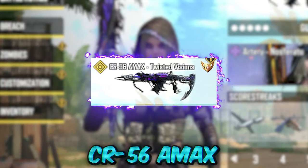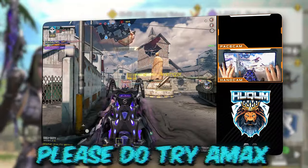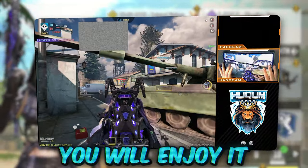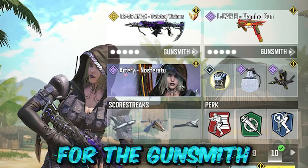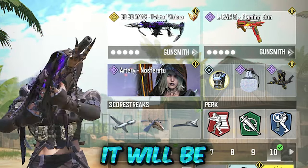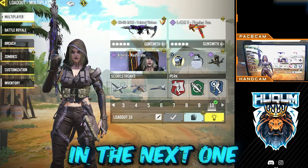Hey guys, what's up. CR56 Amex is for sure second to meta. If you are bored of meta, please do try Amex — you will enjoy it. This is the entire setup that I was using for the gunsmith when I called the nuke. It will be on the screen, so enjoy the gameplay and I'll see you in the next one.